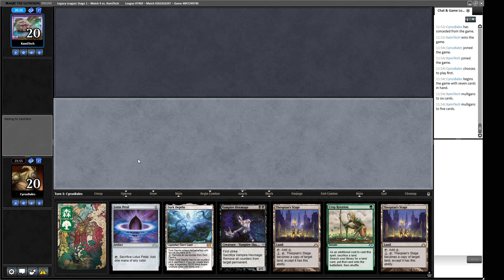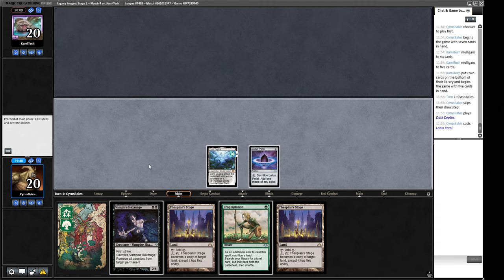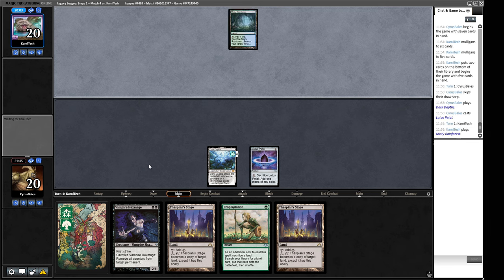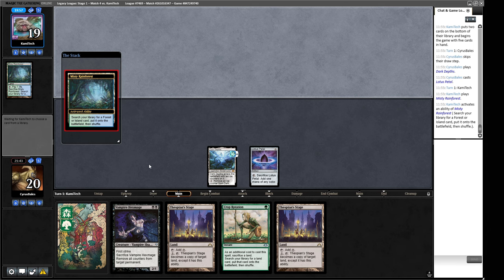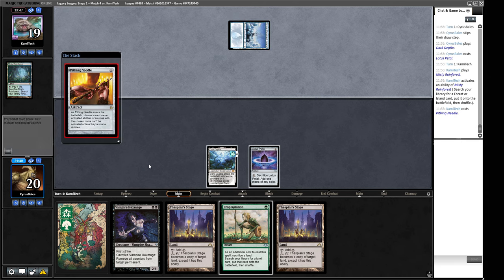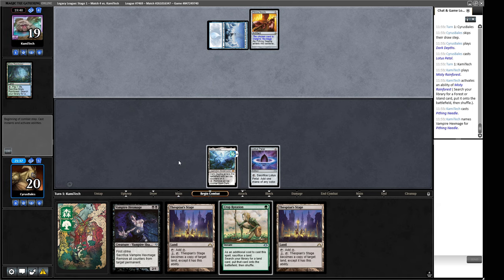If we draw any fast mana source we can deploy Thespian's Stage and make a copy. If we draw a black source we play Hex Mage. So it is right to play Dark Depths straight out. Opponent plays a Pithing Needle naming Vampire Hex Mage. We have both pieces so it doesn't matter here. We don't find fast mana but we do draw Thespian's Stage. We play out the Forest first so we can cast a crop rotation without losing our Lotus Petal. Next turn we'll play Thespian's Stage and hope it gets there.